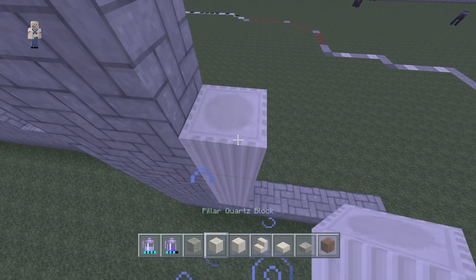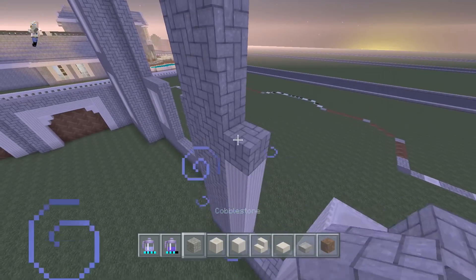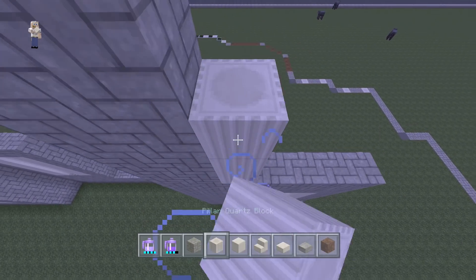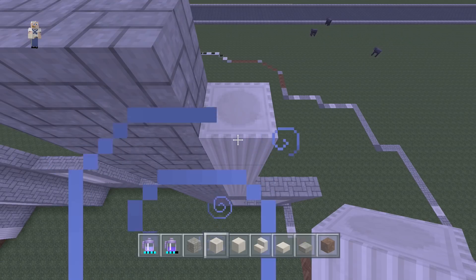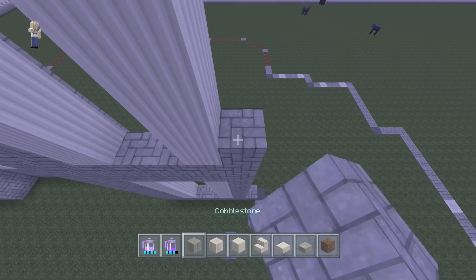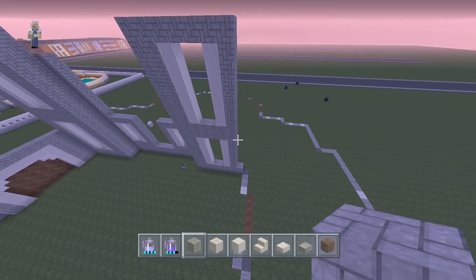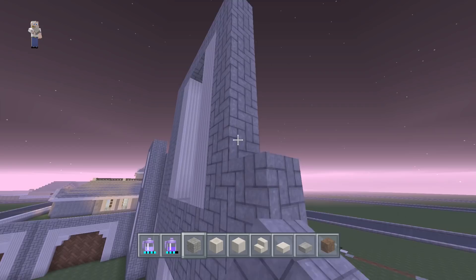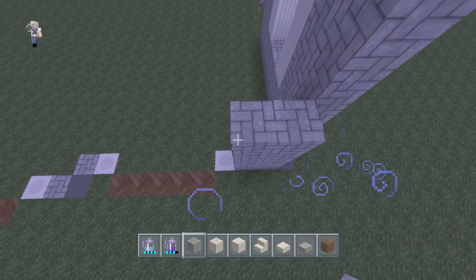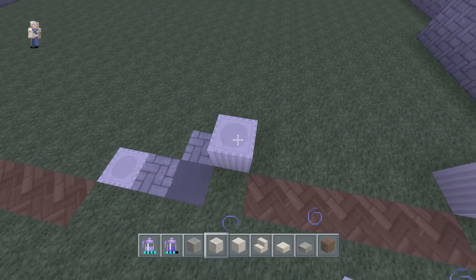Continuing the symmetrical pattern: one, two, three, four, five, six. Two blocks away, another six. I know some of you feel I move too fast — feel free to pause. Continuing: two, three, four, five, six. Then one, two, three, four, five — and there we go.